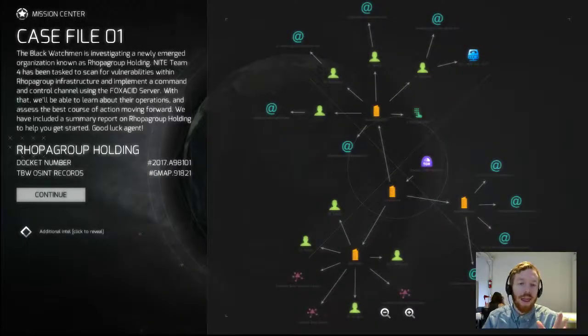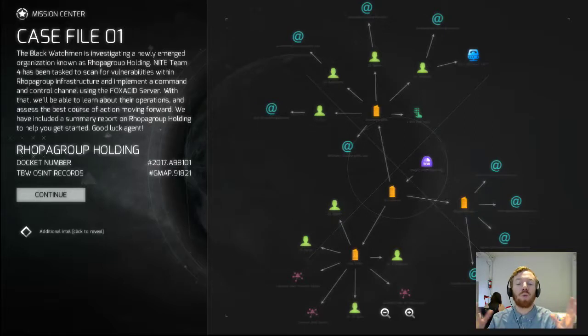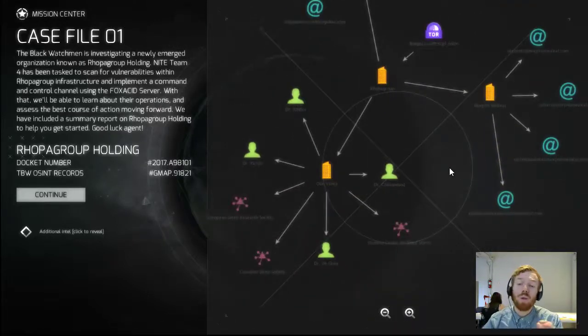So if we go into the mission center here, we have a big recon graph — I'll get into that in a second. First of all, because these are introductory missions and this is really to test the infrastructure of the game, the missions are quite linear and straightforward in terms of their goals. In this case we're looking for vulnerabilities within Roba Group Holdings, seeing which organizations they are involved with, and how we might best get in. As the game evolves, missions will become more complex with various stages. This is just one stage — the recon stage — of what a full mission might look like.